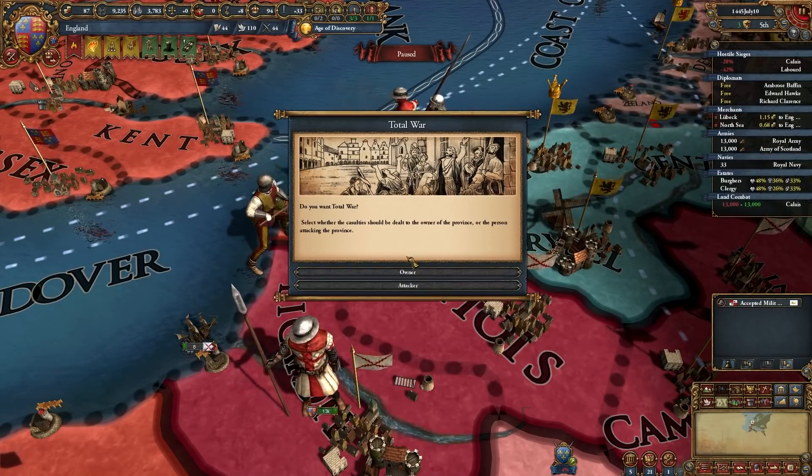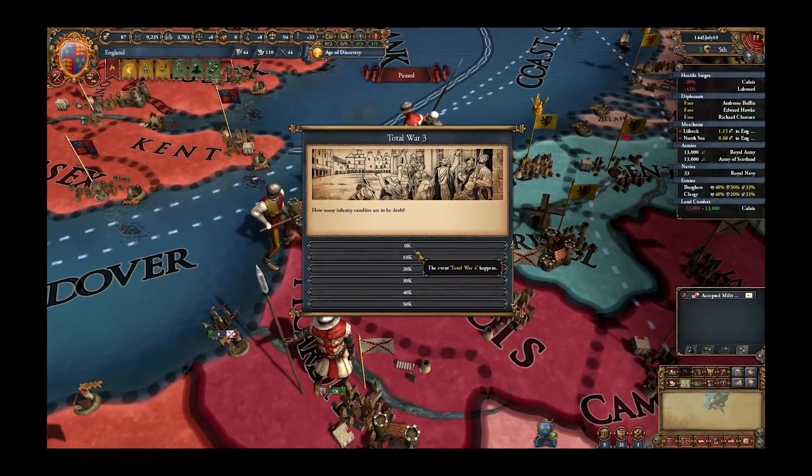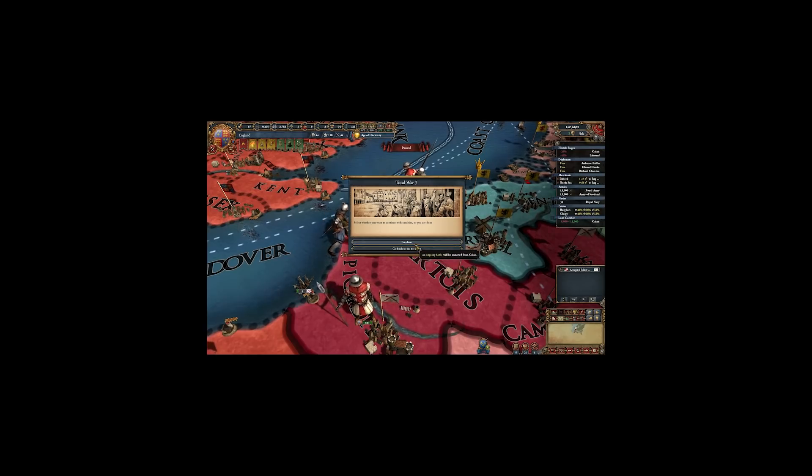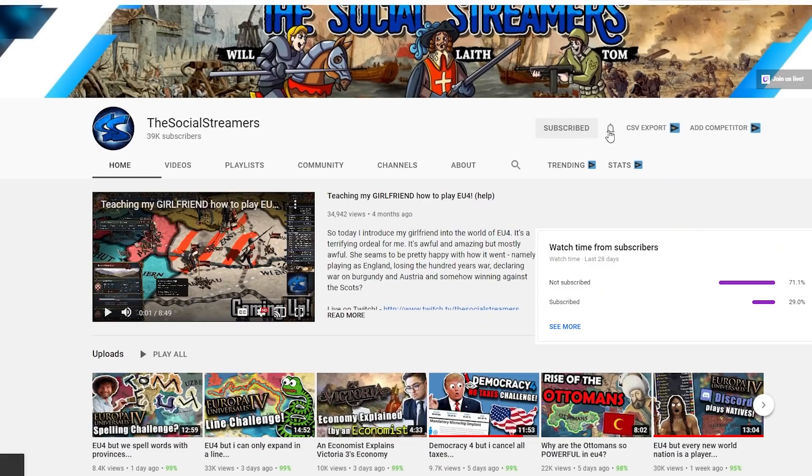Each unit in EU4 is represented by a unit in Total War, meaning casualties are dealt by a factor of 69.25 in order to — and you're about to click off the video. So I'm just going to quickly ask you to subscribe because we're close to 40,000 subscribers and that would be amazing, and we're going to get into the video.